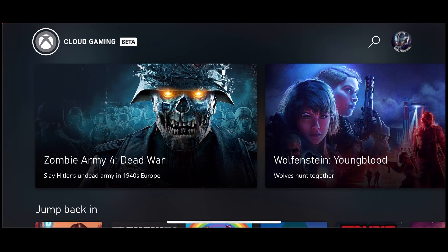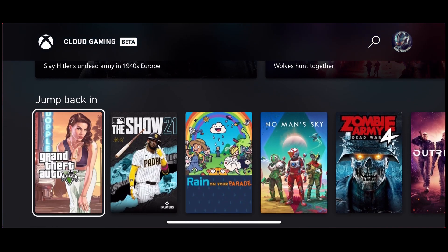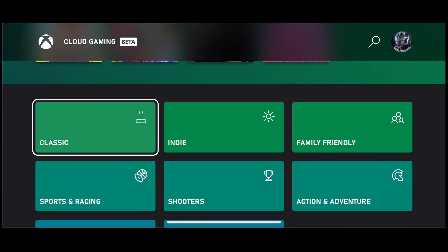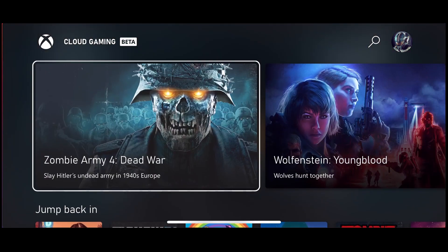It looks very similar in layout, except we've got the horizontal layout here. We've got those same sections all laid out with Game Pass and also that search option again. Let's have a quick jump into GTA 5 on the iPhone.